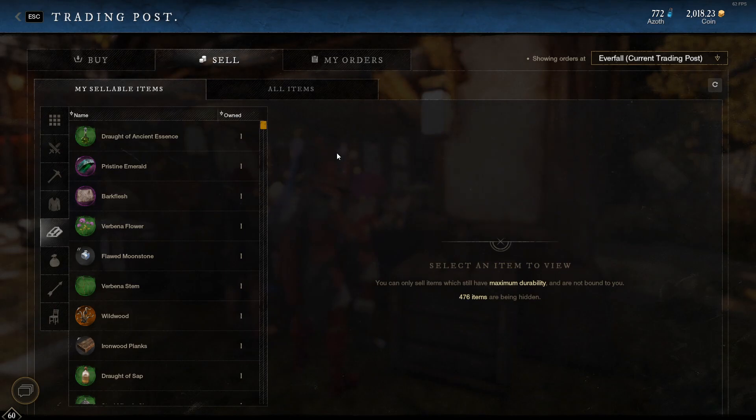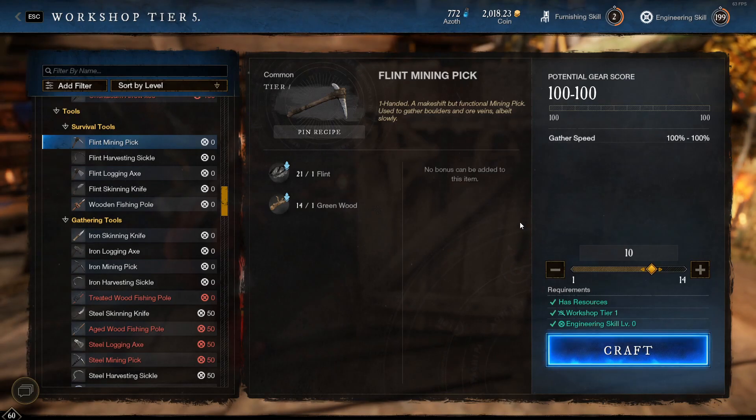There are many other issues, but just on a base level with trade skills and selling items — if you're crafting something, that would be very, very nice to have a search. Something I would also really love to see, especially if you're crafting a bunch of different items, whether you're leveling up or just trying to craft a bunch of different stuff and only keep the ones that have certain good perks — I want a salvage all button.